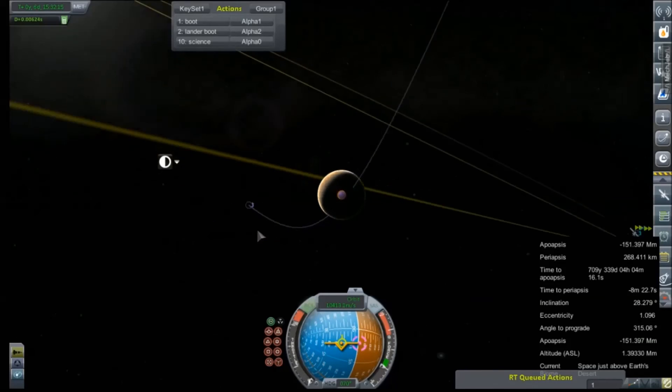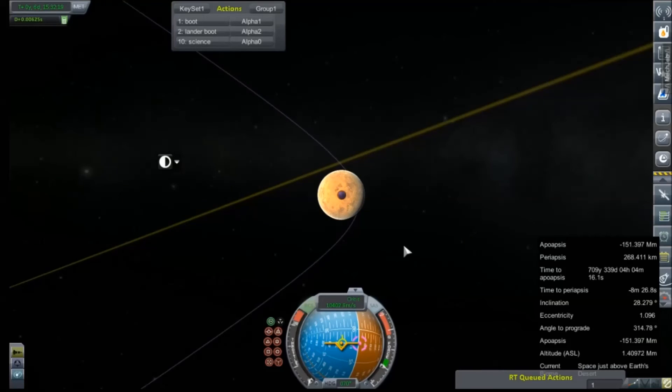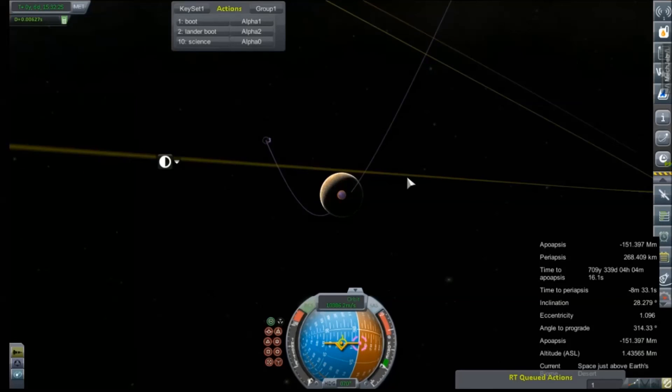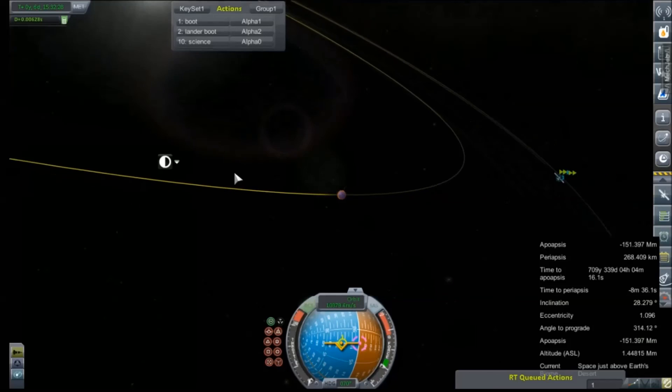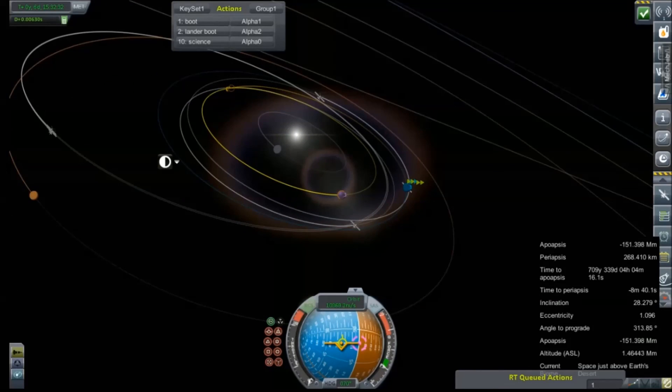Oh wow, look at that — into a polar orbit, which is sub-ideal, and a collision course, which we will stay with. We will correct out of that once we are in Venus's sphere of influence. So in all earnestness, that is actually going to do it for this one. Thanks for hanging out, guys. I'll see you tomorrow. Bye.